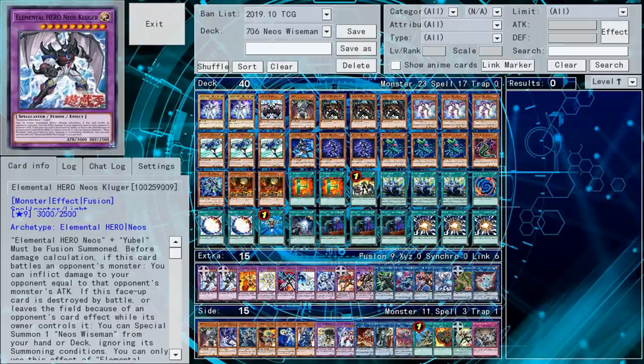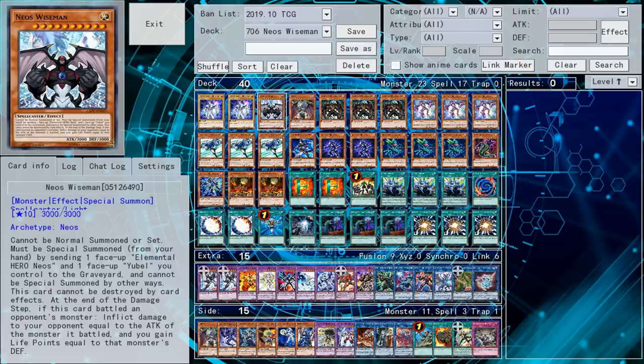Today they announced a new card called Elemental Hero Neos Kluger. It's basically what Neos Wise Man should have been. I am a huge proponent of Neos Wise Man — I really love this card because of how terrible it is and because of how decent its effect is for being so bad.